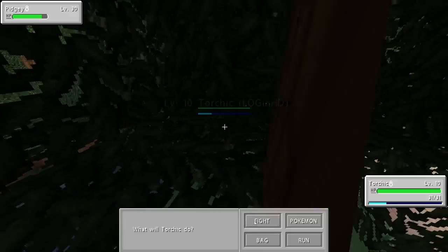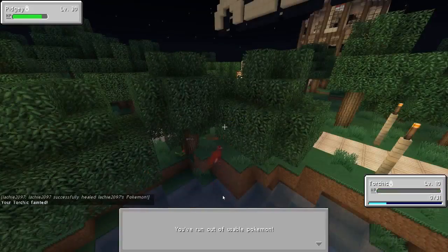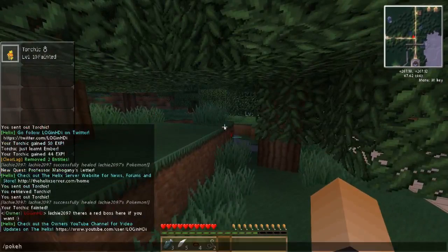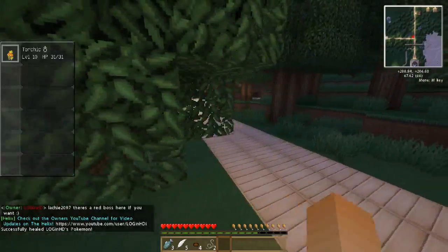Ember missed — he's using Sand Attacks. He killed me! Locky, let me tell you about it — there's a Red Boss here if you want. Is it still there? Yeah, there it is. I hope he can kill it — he's got a pretty bulk squad, Locky, so he should be able to take that on.